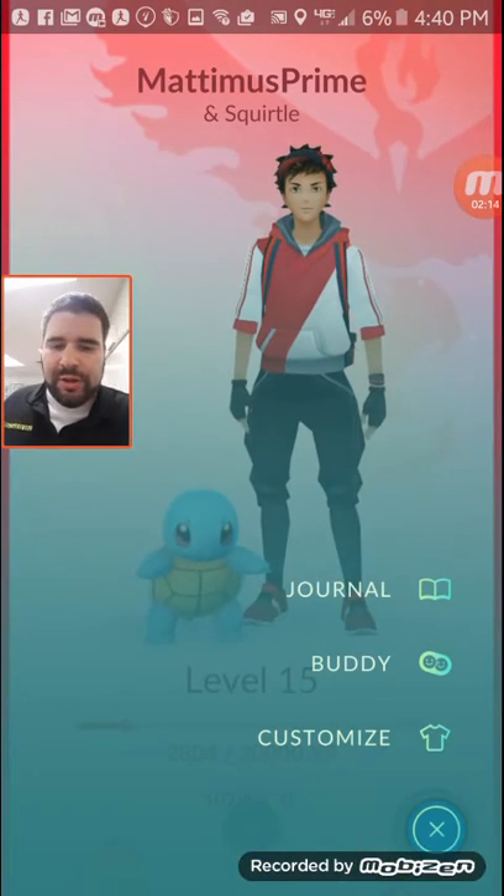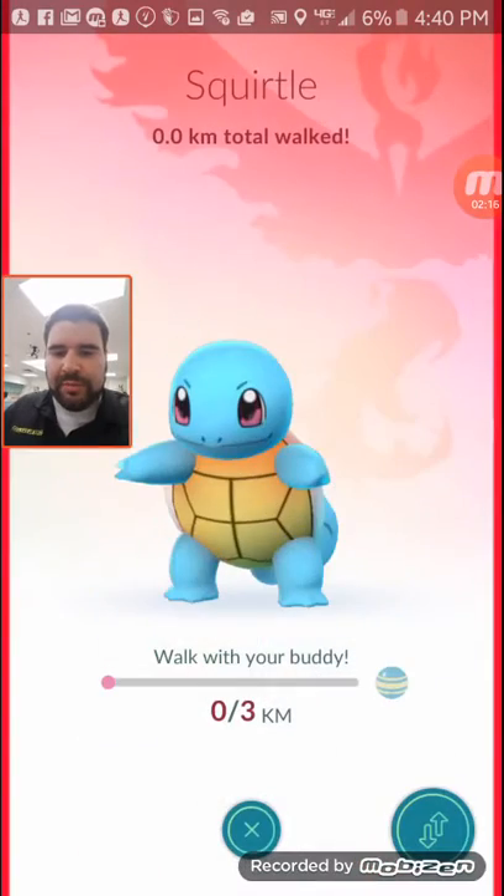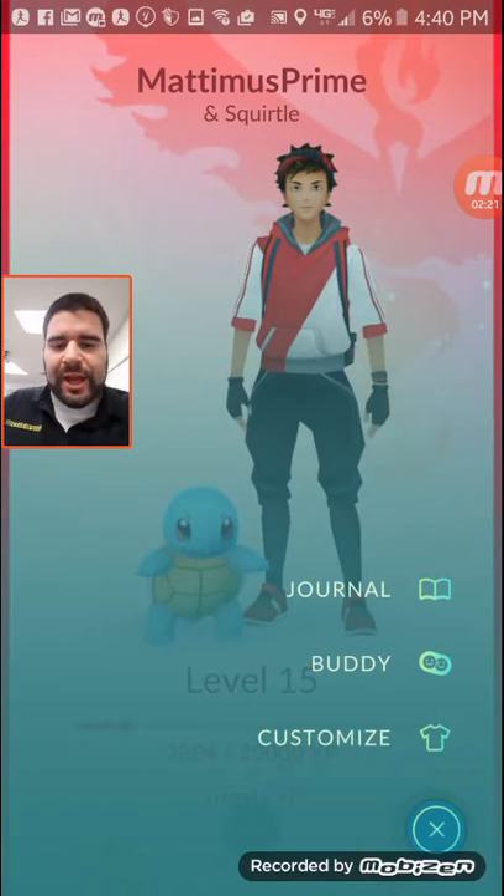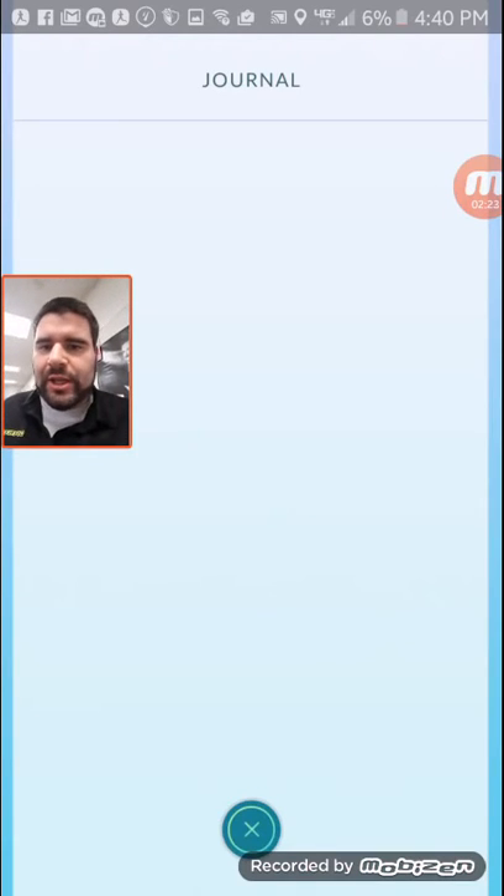Over here on the buddy menu you can change your buddy and pick a different one. Right now that's my buddy and you can learn all about it there. I haven't really looked at any other stuff in the update.